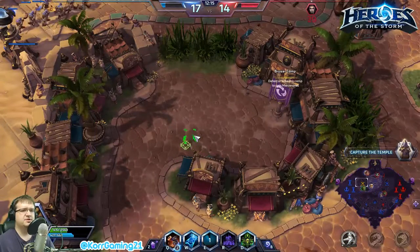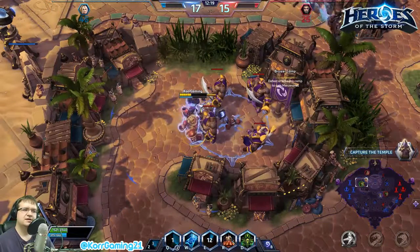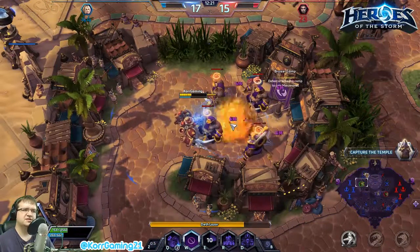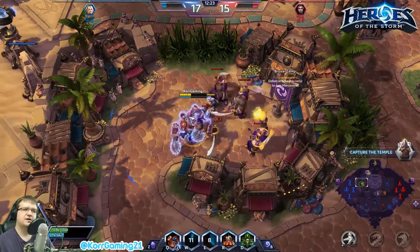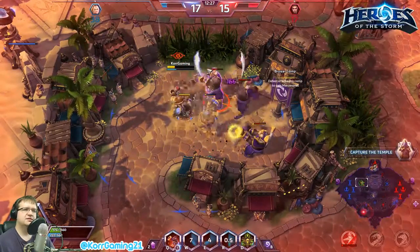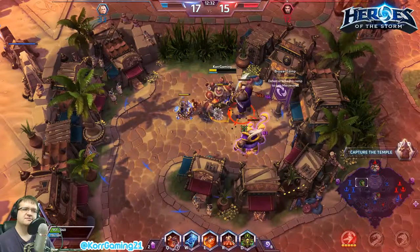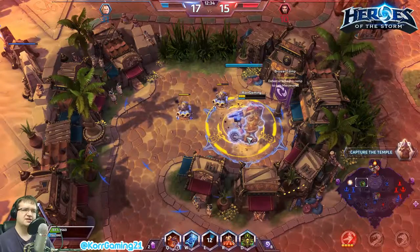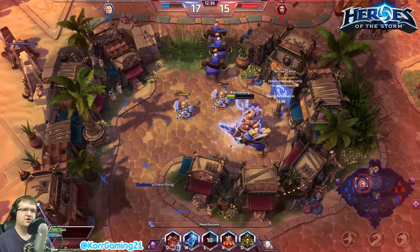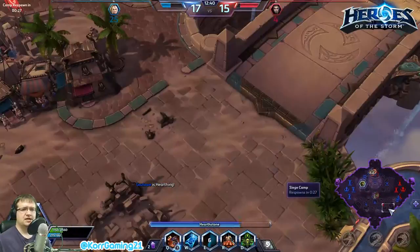They're down one so I'm going to come up and get this camp and just keep doing Gazlowe things. Telling my turrets to attack that target, then that target — getting another turret down. It's so cool that you can tell exactly who to attack.